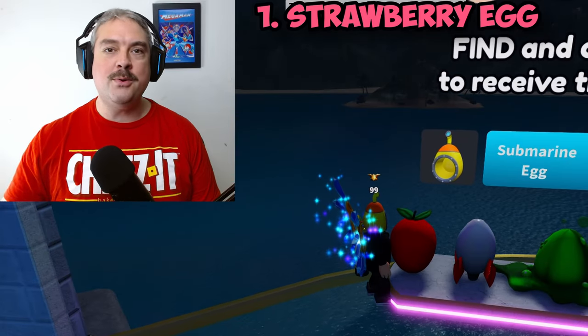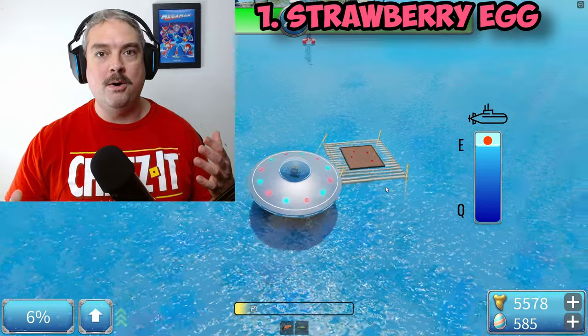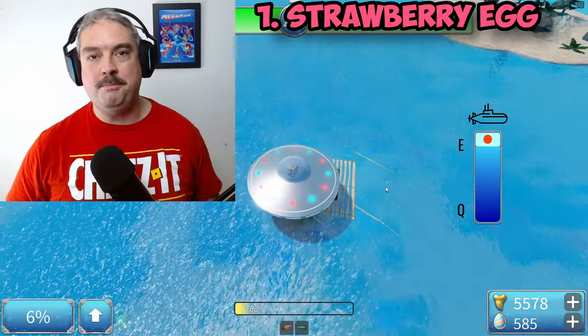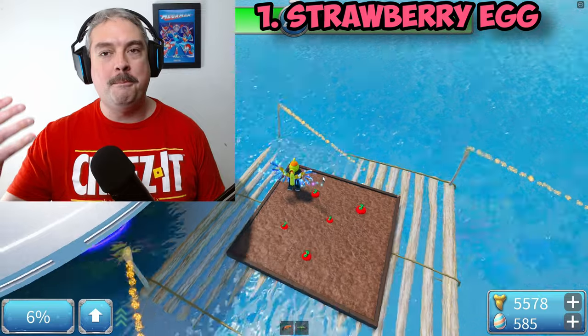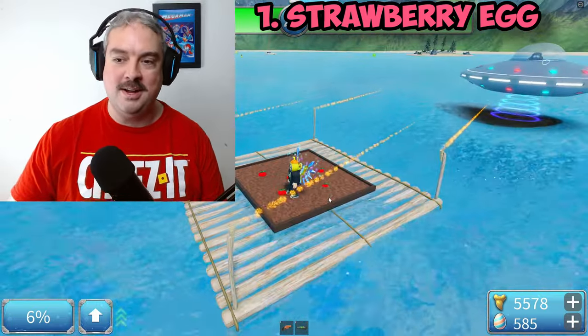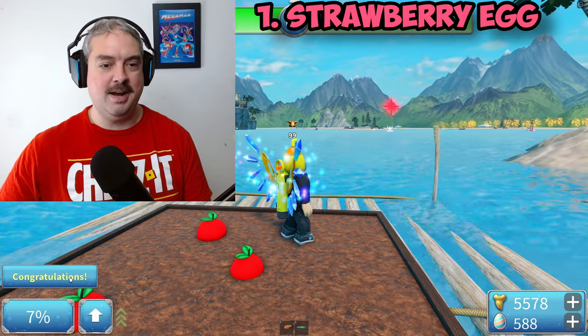For this strawberry, you're going to want to look for a plantation — it's like on a wooden boat — and you just simply jump on that platform while it's moving. Hop on it and these strawberries will grow. Pick a strawberry by clicking on it, and you unlock that one. There's a strawberry. Congratulations, you got it.